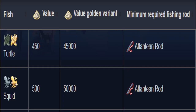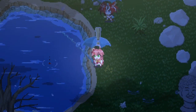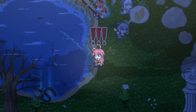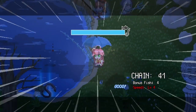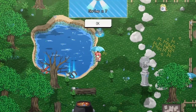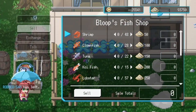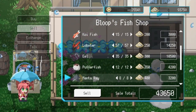Next is the Atlantean rod at 50,000 sand. This adds turtles and squid. The blacksmith rod was a really nice jump. This was actually my first golden fish — golden fish runs add 100 times their normal value, so instead of 50, that shrimp was worth 5,000. I didn't include that in any of the averages. My Atlantean rod runs were running about 60,000.